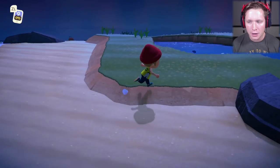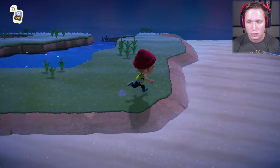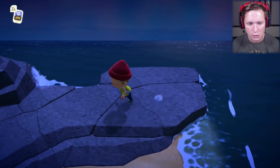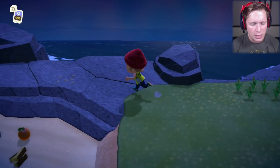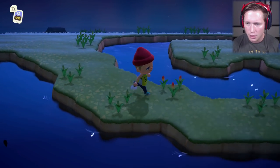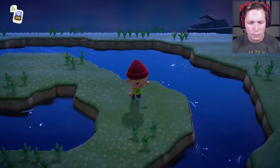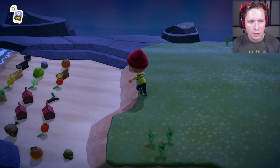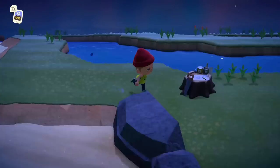Now what we're going to do is run around in circles. Spiders won't actually spawn on your screen — they have to spawn off your screen. So we're just going to run in circles and check the rocks, because occasionally there will be morph bugs that spawn on those. We want to scare those guys off. Sometimes little bugs will spawn and there's nothing you can do about that — you're going to have to scare them off. We'll check the rocks every time we go by and eventually we should have a spider spawn.